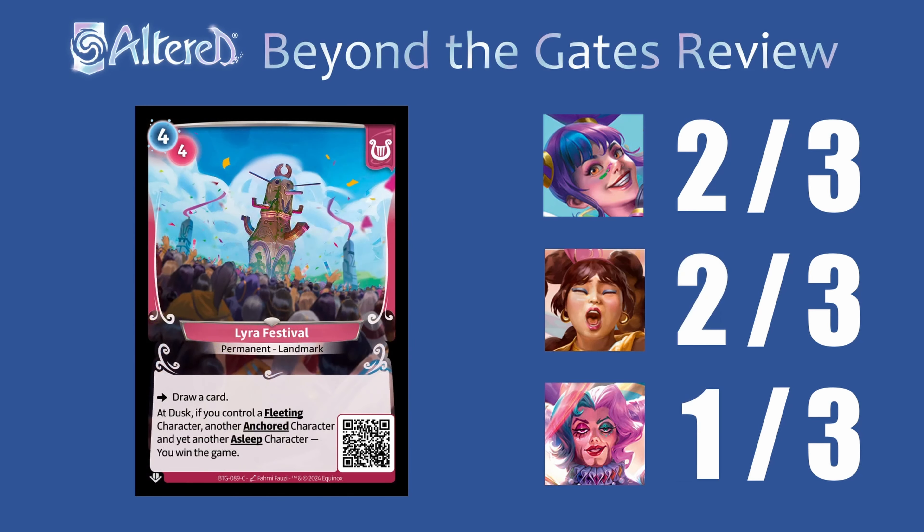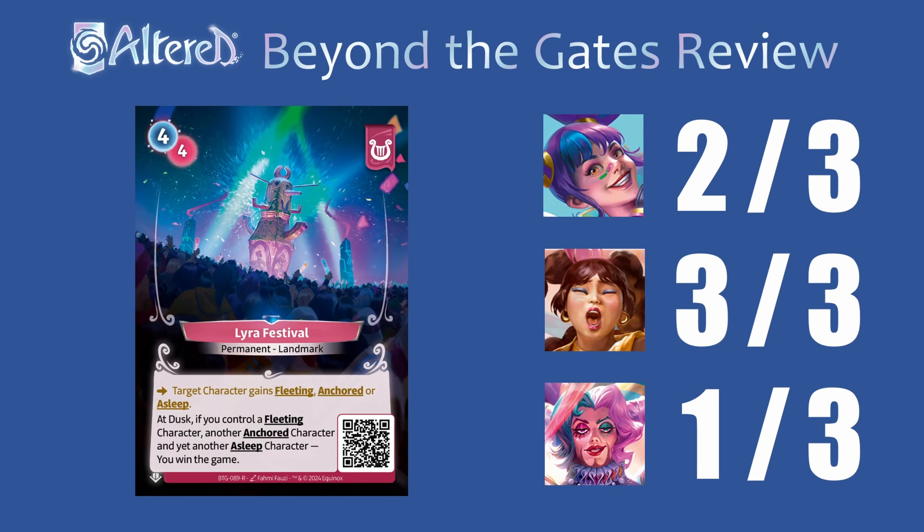Looking at the permanents, the first is an alternate win condition. This will definitely be hard to pull off in Arrak, but in the other two heroes you can maybe run it. For Fen, you see a lot of cards and have some nice support abilities that could help with this, and in Nivenka it is possible to get a free anchor with your hero — so maybe people will mess around with it, but I don't think it's super competitive. Looking at the rare Lyra Festival, it helps out your game plan a lot because you can now give anchored, fleeting, or asleep with its effect. I do think Fen's the most suited to play festival, so I'm going to give this a 3. But I'm still not super sold on the competitive viability, and it is possible to run this in Nivenka, so I'm giving it a 2 — but if you try it and it doesn't work out, don't get mad at me.